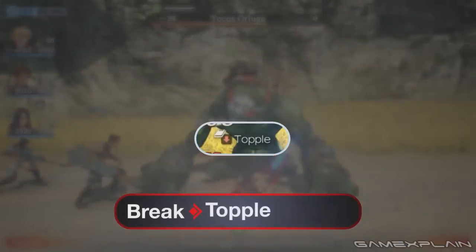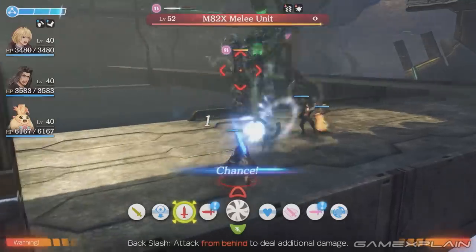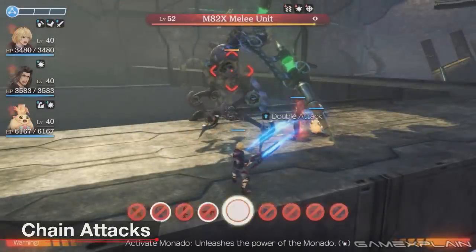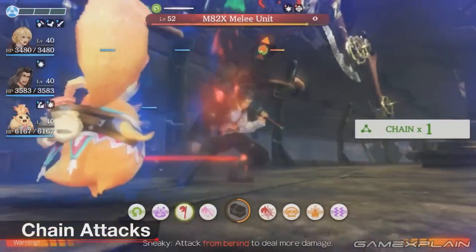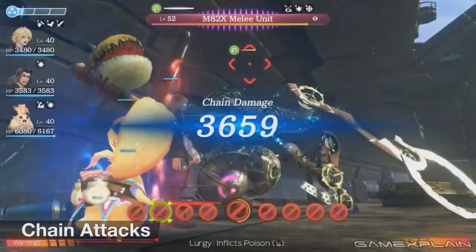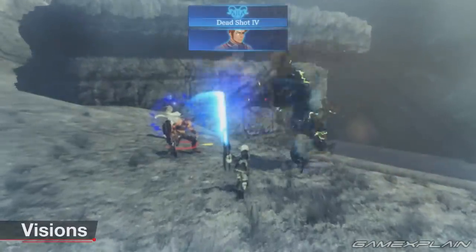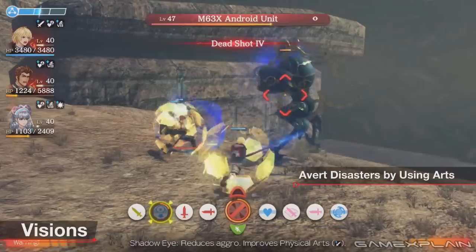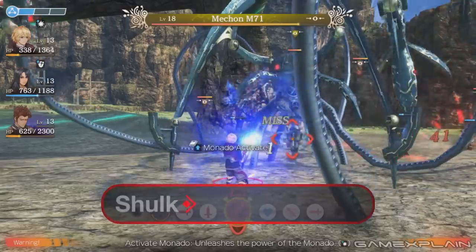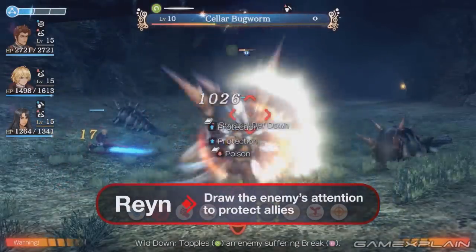It actually changes up the Collectopedia too. In the original, there are these collectibles — blue lights — and if you find all of them in a category you get an item, and finding all categories gives you a special item. A lot of them are required for side quests. In the Definitive Edition, because they're tracked, I find myself popping them in as I go. There have been times where the entire map runs out of a kind, so I leave, come back, and they're back — it is so much easier.